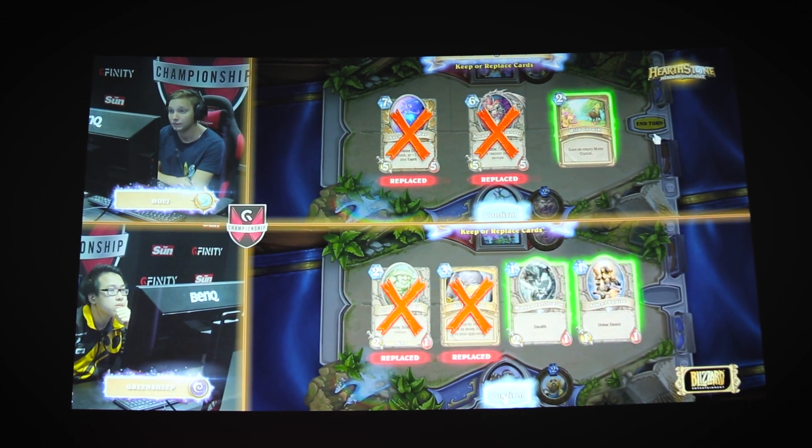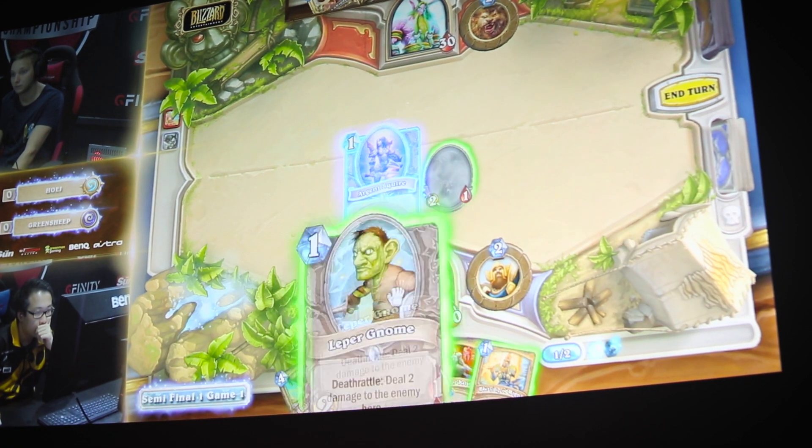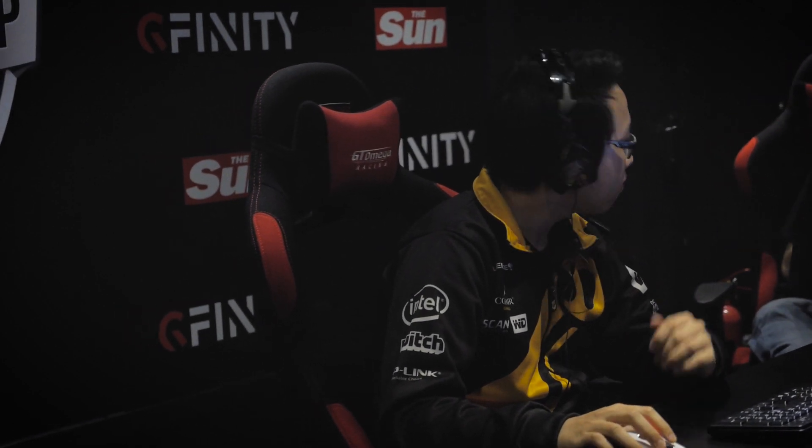For an aggro deck I'd say you have to be playing cards that are really aggressive and control the board really well, like Leper Gnomes, and then some class-specific cards like Shielded Minibots. Haunted Creepers are really good too — they're really sticky minions to contest the board early on. Basically a lot of cards that are really strong and can't be dealt with early on.